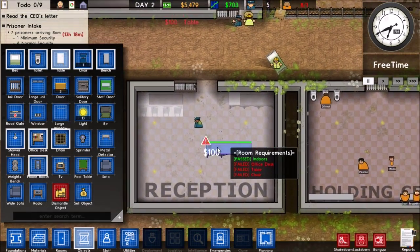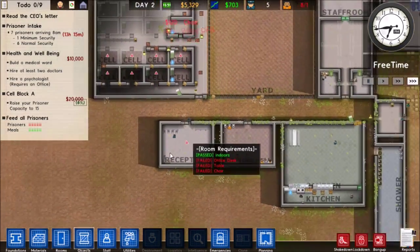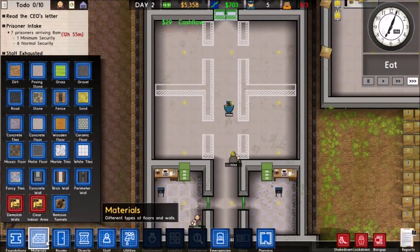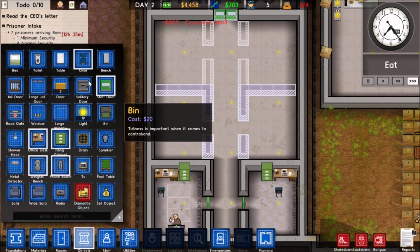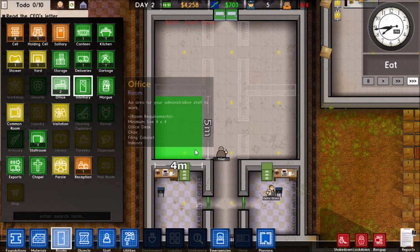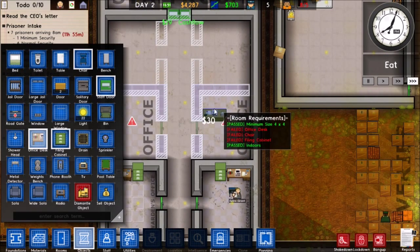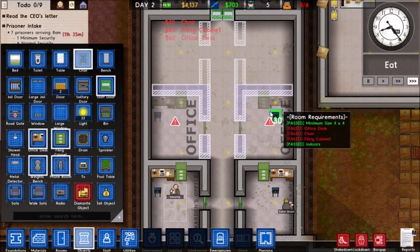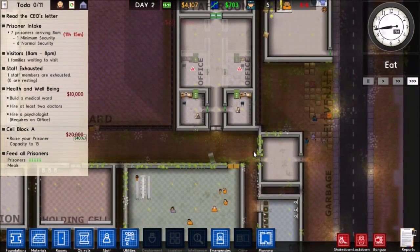We'll set up a reception area with an office desk — boom boom — that'll be our reception area. Let's go ahead and set up some more offices and zone those out. I'll get everything needed inside. I like how they just walk around the room and don't even use their desk — I had to pay for that desk!